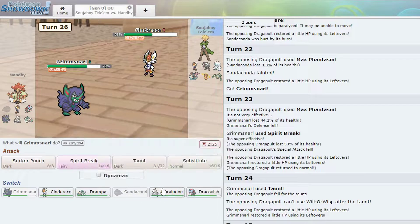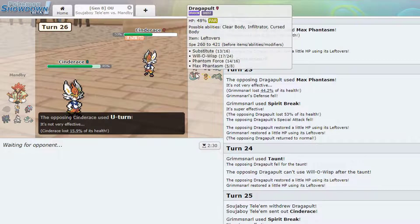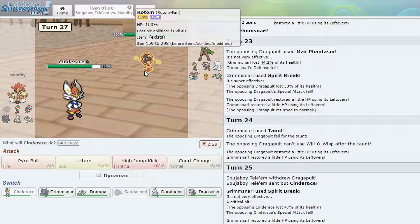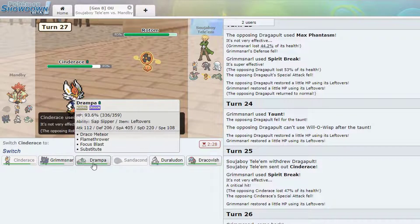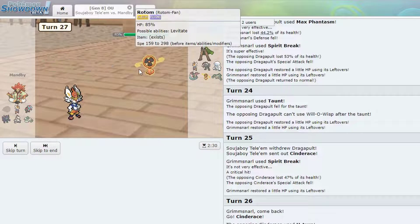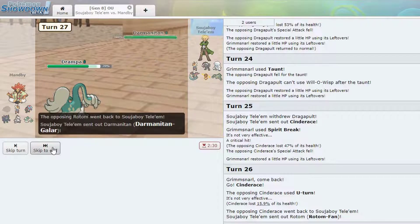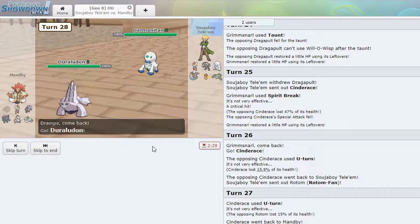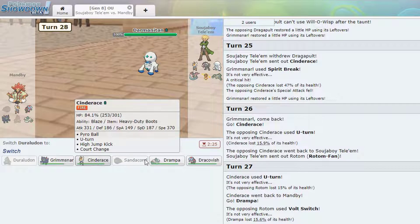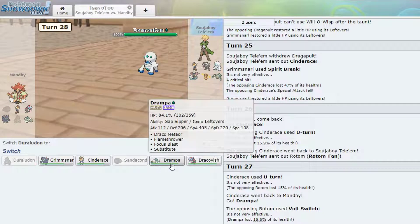My defense is lower so I don't want to stay in here. We'll go to my Cinderace. Goes for U-turn — a-okay with me. He goes into Phantump — probably Scarfed, let me find out. Okay, he's not. Going to Drampa — the Drampster. Bolted, okay okay — who you gonna go to now? That's funny, I actually wall Dragapult. Ice Crash will hurt but I have Duraludon. Let's see how much this does. He Earthquake — that's some gutsy play. That's tough — I could actually lose to that.